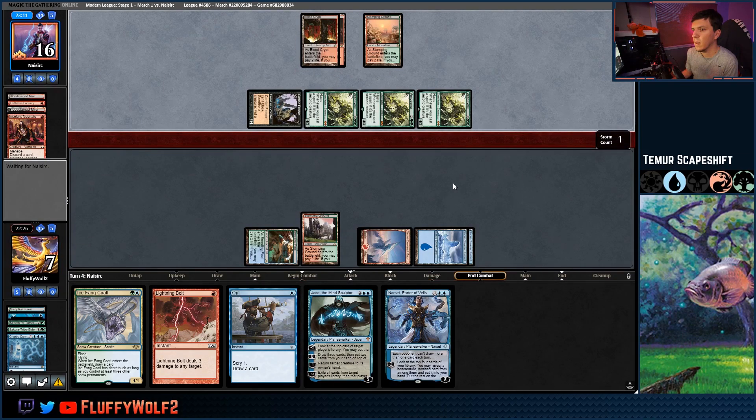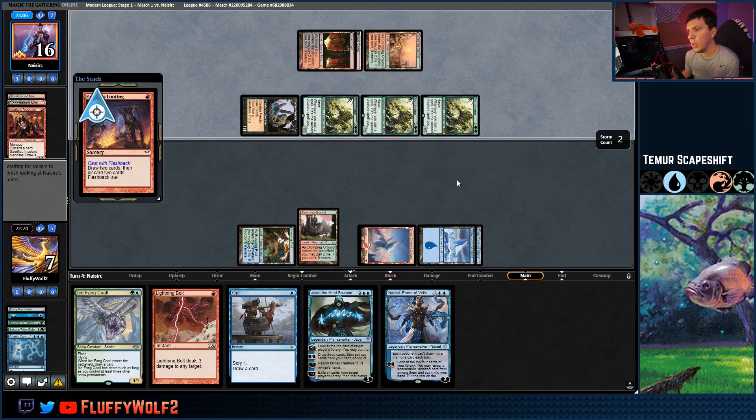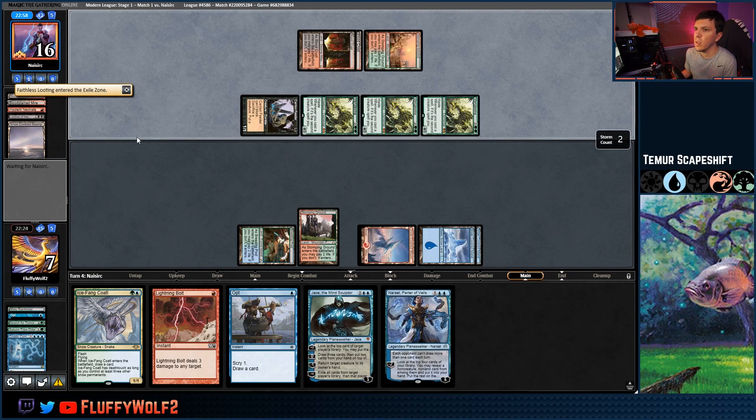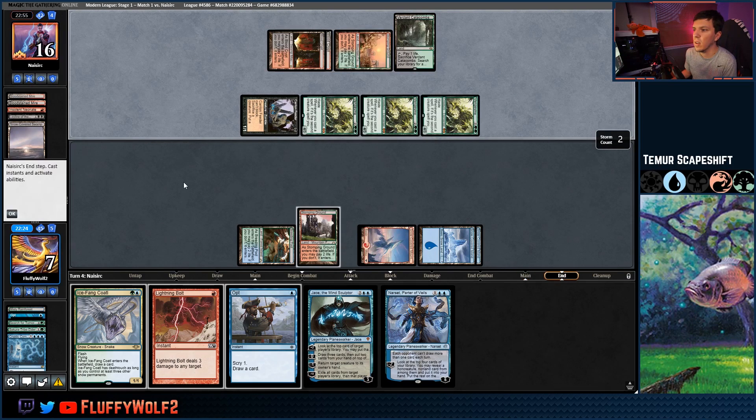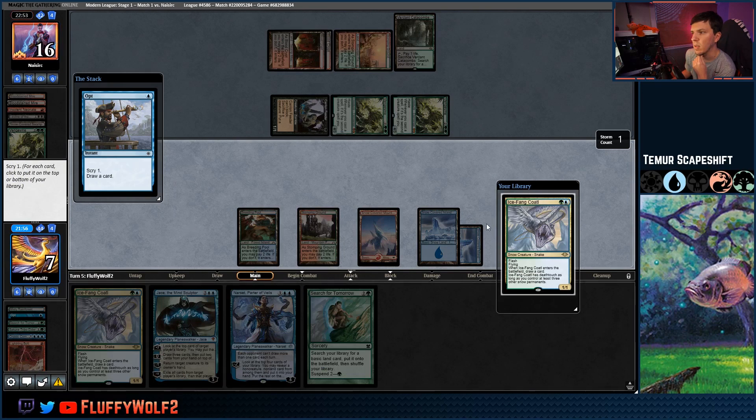Tap and draw — we get Narset off the Cryptic. I don't believe there's a reason to bolt one of these right now, though we could bolt and hope they don't have two creatures. A Leyline of the Void is an interesting card they reveal. Let's go ahead and bolt one of them — their life total doesn't really matter for our win condition. So we have a Search for Tomorrow and Narset. Going to Opt here to see what we draw.